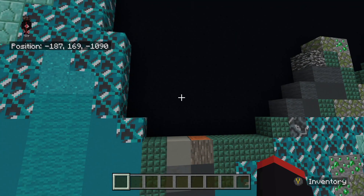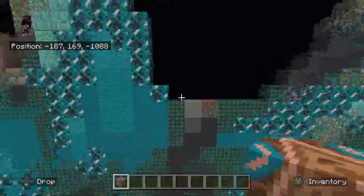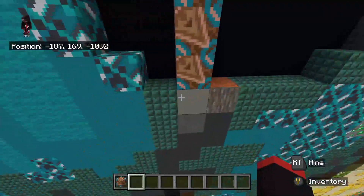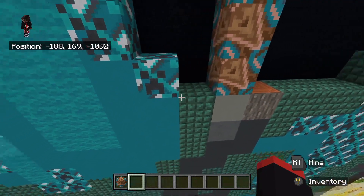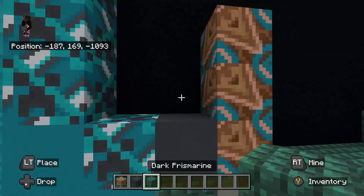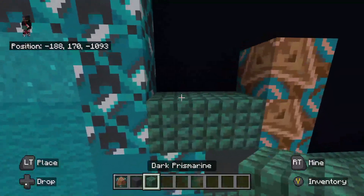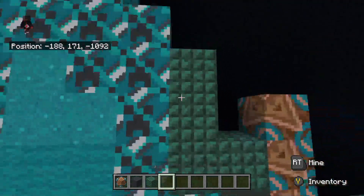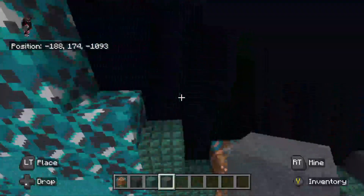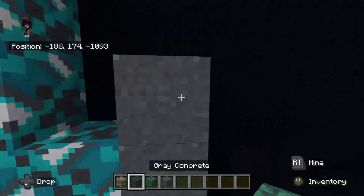We'll replace the light gray concrete with brown glazed terracotta going up three — one, two, three. Then to the left of the brown glazed terracotta at the bottom, we'll place gray concrete. On top of that, going left two — one, two. On top of the dark prismarine we'll place dark prismarine going up two — one, two. On top of the dark prismarine we're gonna place gray concrete powder going up two — one, two.